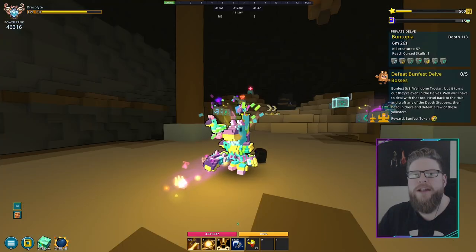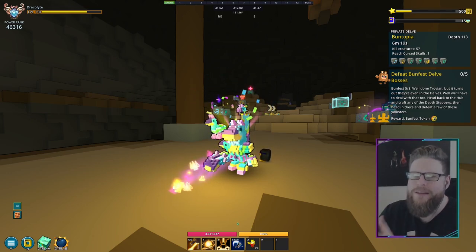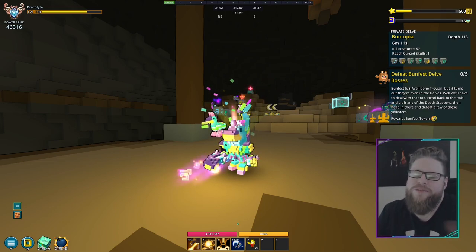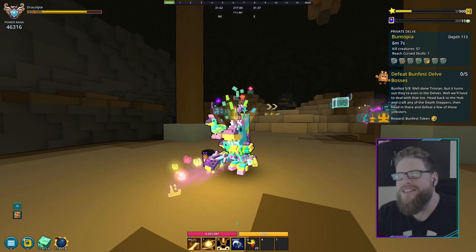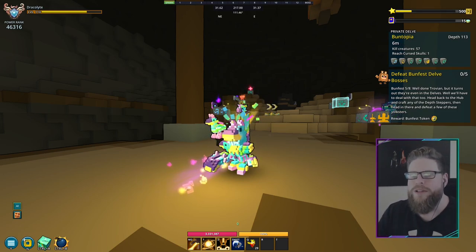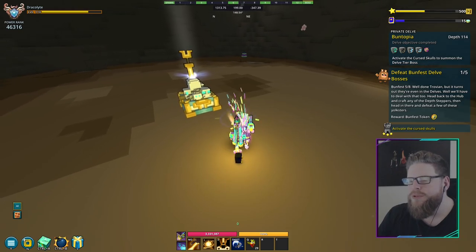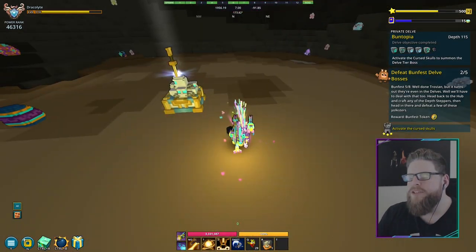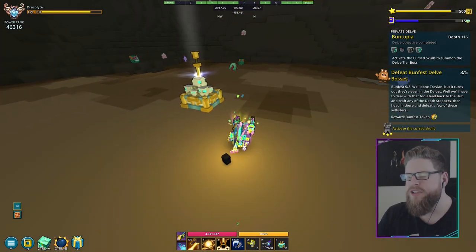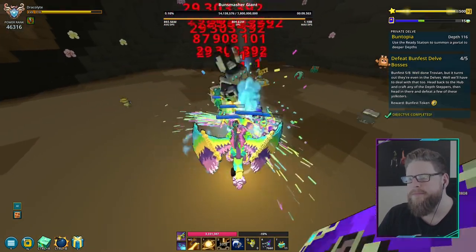I'm now in the delves — I set it at depth 113 because when I hit the boss I should be at 115, which is where you get Crystal 4 gear. You can put it at any level you want. I have to defeat 57 creatures before I can fight the boss, but I'll show you some boss kills. Boss number one, boss number two, boss number three, boss number four, boss number five — that was step number five.